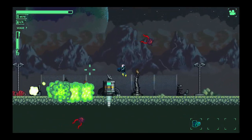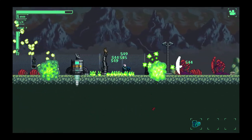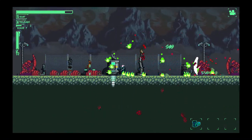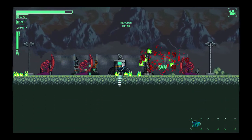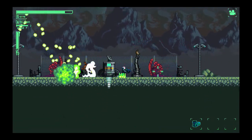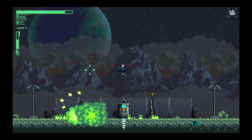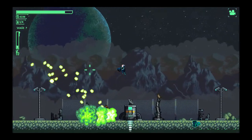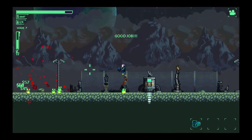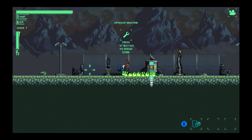Continue using your grenade launcher, but remember: if you kill enemies too quickly they will not give you money. At the same time, you don't want them to come too close because that's dangerous and you may get a game over. It's better to miss some money than to die, so just try to manage that balance. The jetpack helps here because you can fly up high and then use the splash damage to kill.